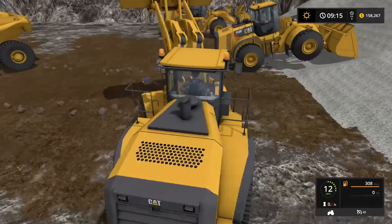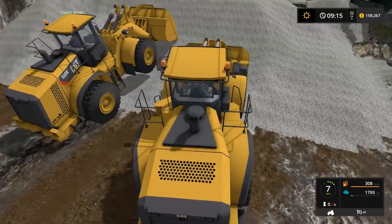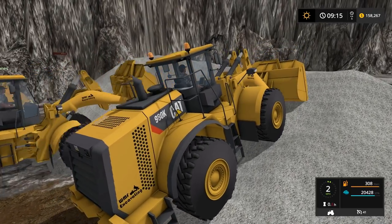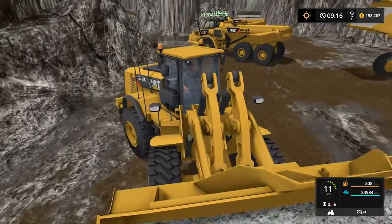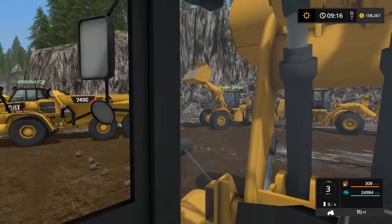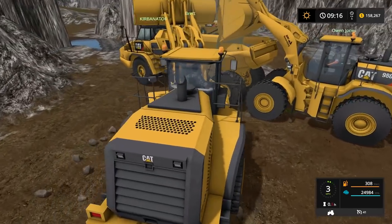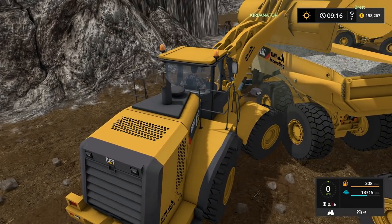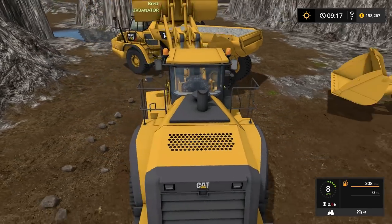Owen's going for another load. I'll go for another load and Curbinator will be full. We should be good there. This process we're going to do for a little bit, and then we're also going to grab a ton of different materials for asphalt. Hopefully me and Owen can load at the same time. Curbinator, you're full — okay sweet, follow Brett up there.